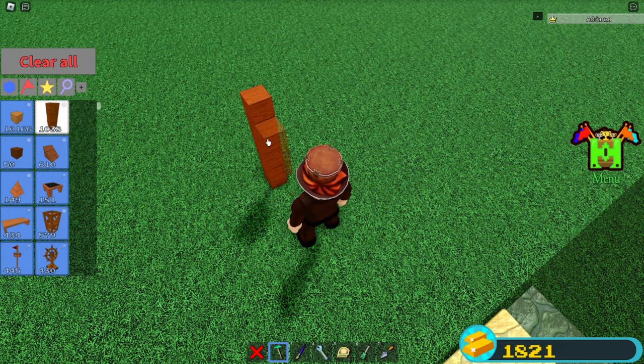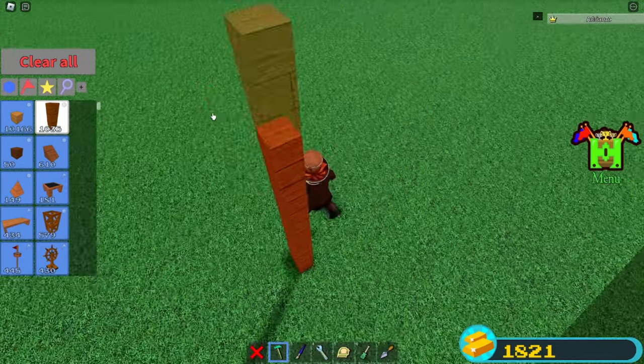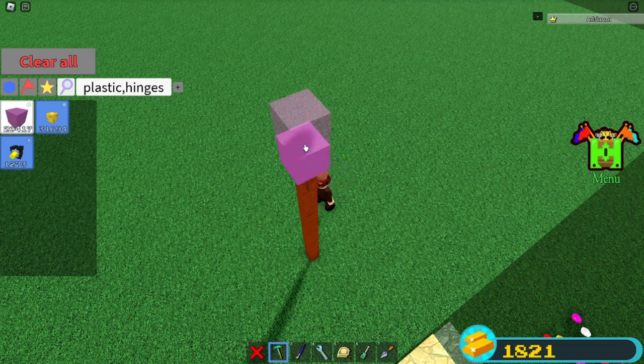The first thing you're going to do is place down five wooden rods — one, two, three, four, and five. Then grab a plastic block and place two plastic blocks like this.